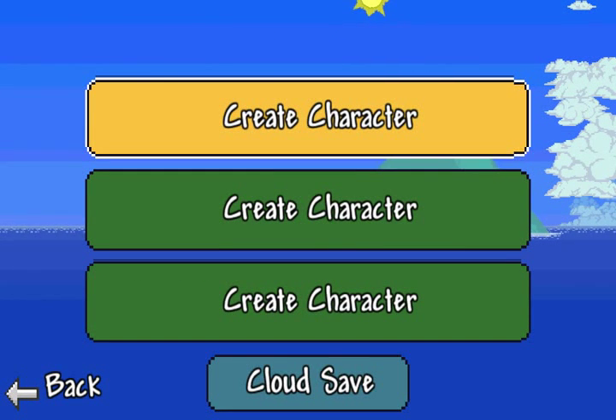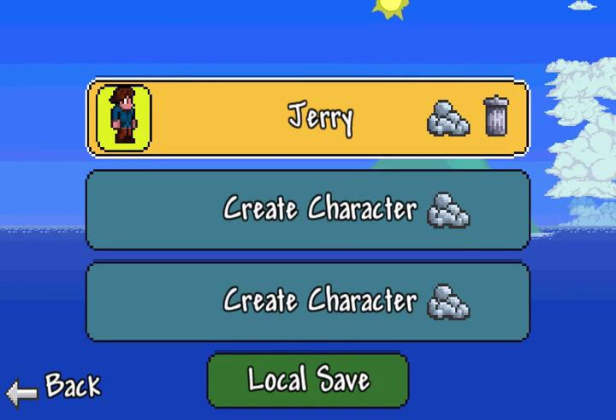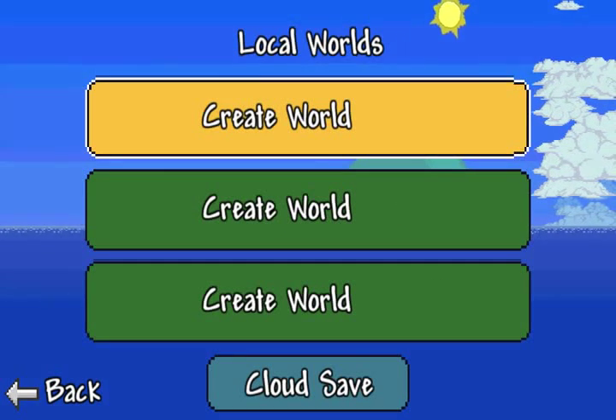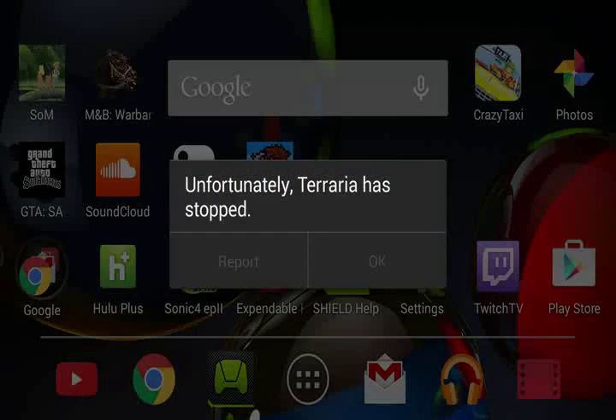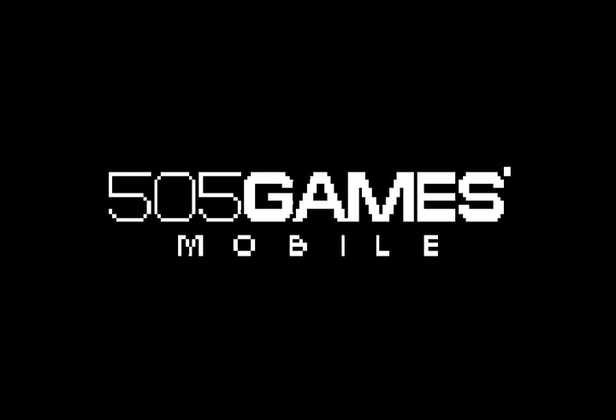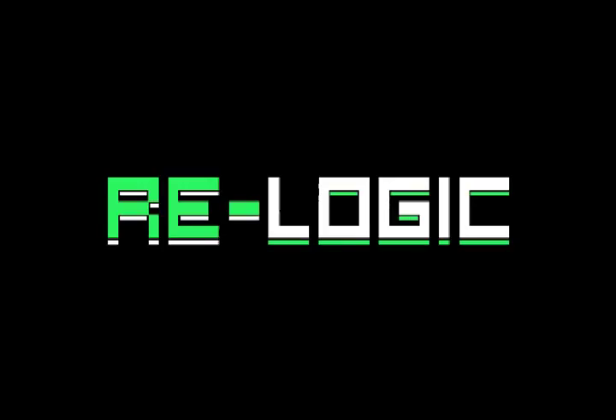This is Jerry, and we are going to continue from where we left off. Here's our character right here. We're going to start a game... and it crashed again. Let's see if I can do this one more time. If not, we'll do a local game.